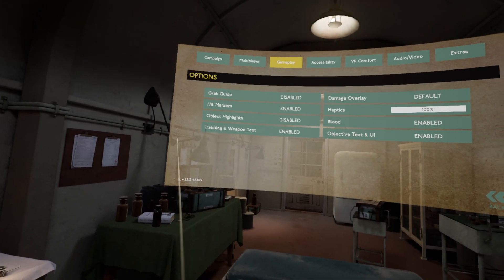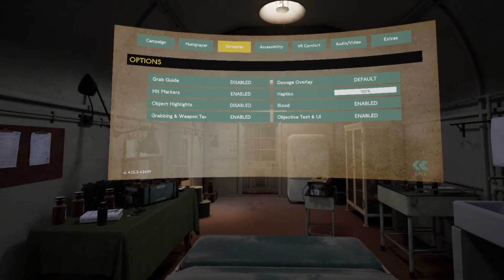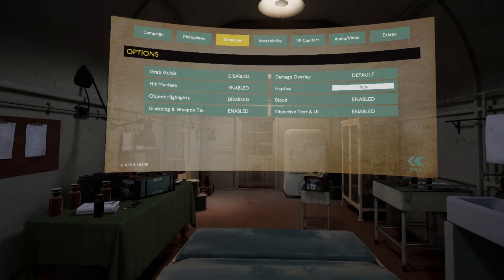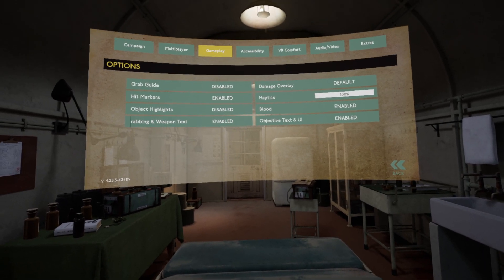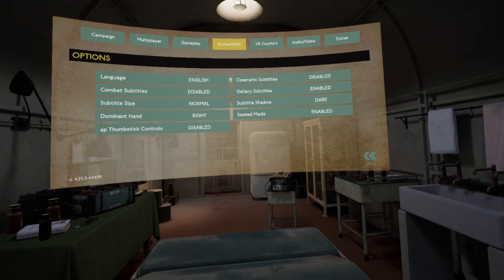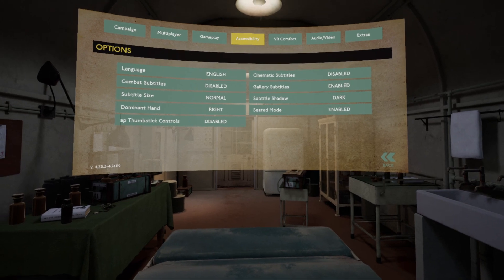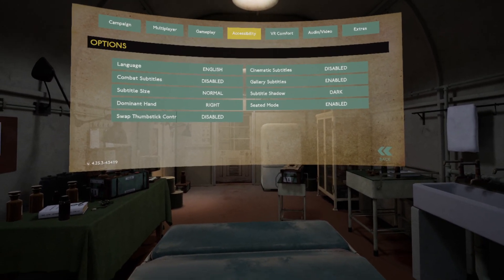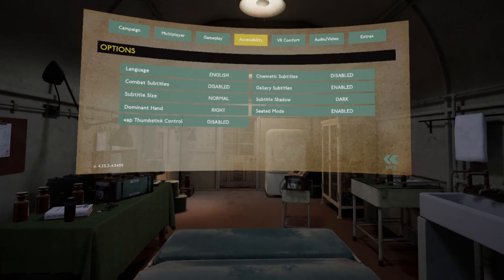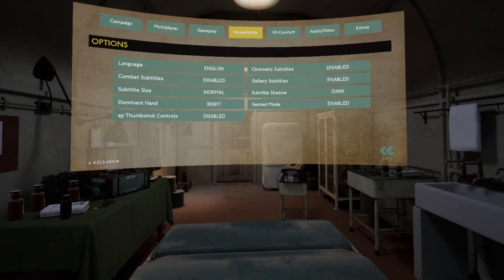Going over the options: object highlights is disabled. I was trying to turn off those blue prompts on the gun for reloading because I find it distracting and it makes it look like a toy gun. With that disabled, those have turned off and it's more immersive. Sadly, everything else is disappointing. There's a seated mode which is really a token gesture because there is no crouch button. People will say you should be playing room scale — standing up, leaning side to side, crouching behind cover — and they're absolutely right. However, some people are in wheelchairs and can't just stand up.